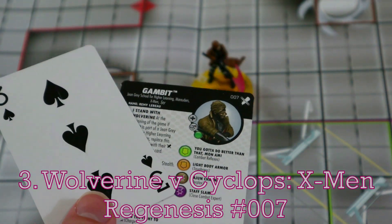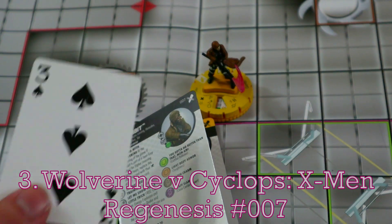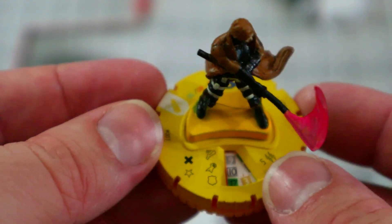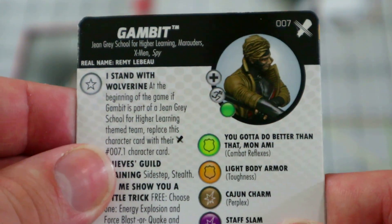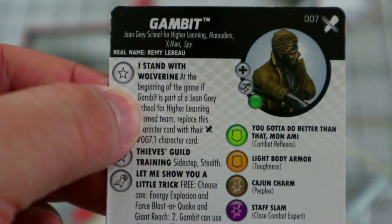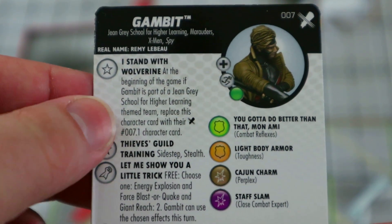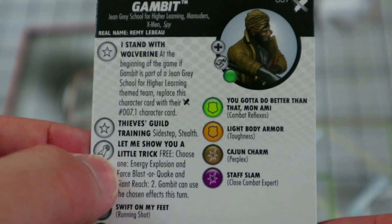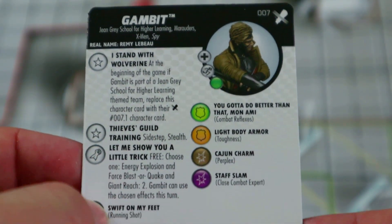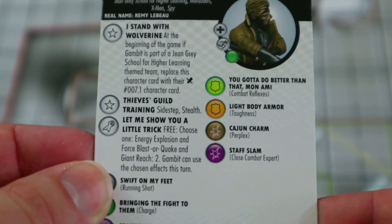Coming in at number three is the Gambit from the Regenesis set — the common one. I really like the yellow base; the yellow and blue bases in this set were pretty cool. It is a switch-click figure, so you can get the deep cuts version, paint your own, and swap them around. He has a trait where at the beginning of the game, if he's part of a Jean Grey School for Higher Learning theme team, you can replace his card with an alternate version. He starts with a trait, sidestep, and stealth — just having trait, sidestep, and stealth all the time is really nice.